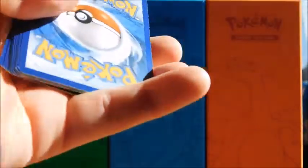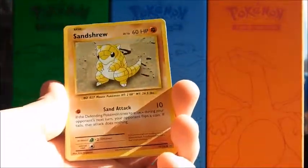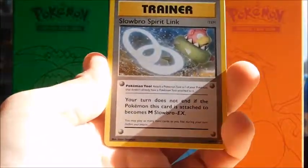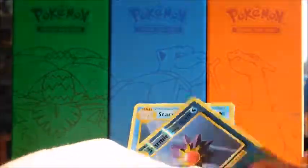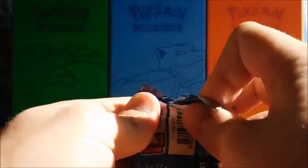Code card aside, one, two, three from the back. We have Ponyta, Magnemite, Pikachu, Machop, Slowbro, Spirit Link, Kakuna, Energy Retrieval, reverse Starmie which is a rare. Two Starmies in one pack guys - that was interesting. Nothing too playable though.